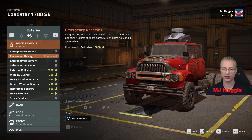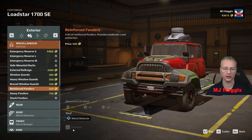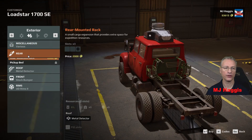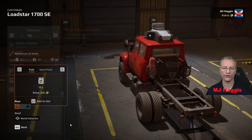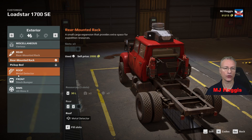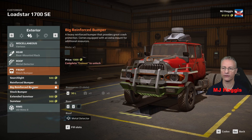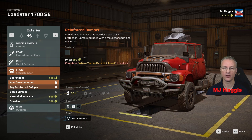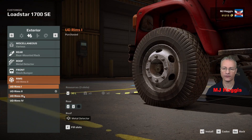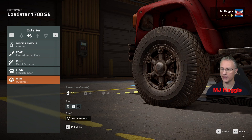Miscellaneous — we've purchased something, let's install it. Anything that gives extra slots for fuel we'll consider. Rear mounted rack — yes, that does give extra slots. We'll fill them with fuel — 200 for 15 liters, what a rip off, but we'll do it twice. Roof has got the metal detector. Stock front bumper — I'm not a fan of that. Big reinforced and reinforced bumpers need tasks completing to unlock. The rims with the twos are fine. Everything else is okay, come back out of there.